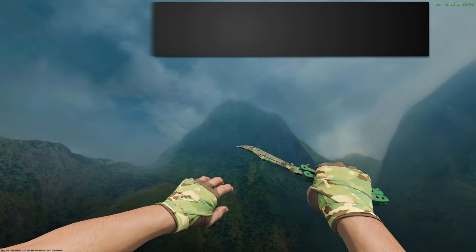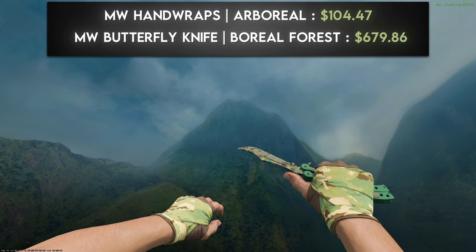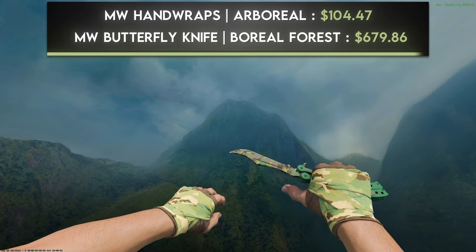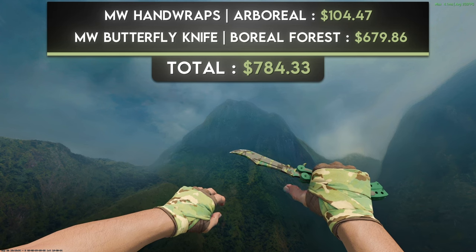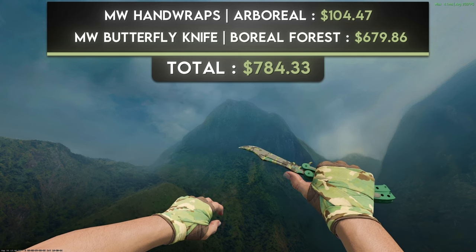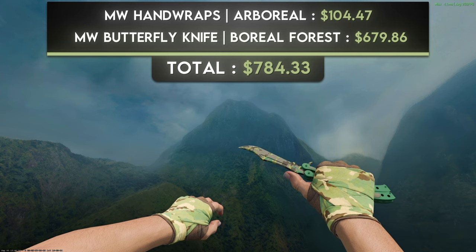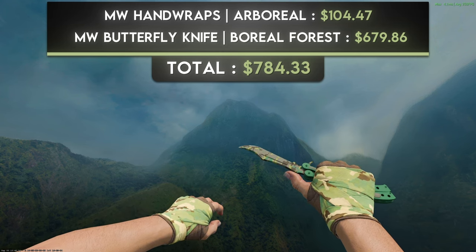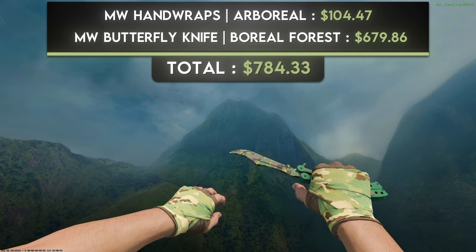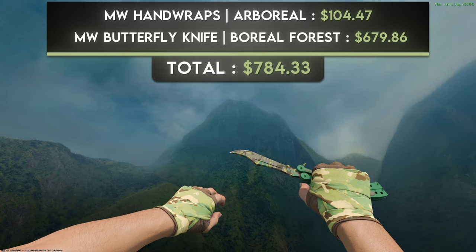Next we have a pair of minimal wear Hand Wraps Arboreal with a minimal wear Butterfly Knife Boreal Forest. This combo is a bit higher tier than the last, with the knife really standing out. The main difference between this combination and the last one is the brightness — if you're a fan of brighter and flashier combos, this one is a bit better, though you can't really get that flashy with camo. If you like this combo, it can be yours for just under $800.